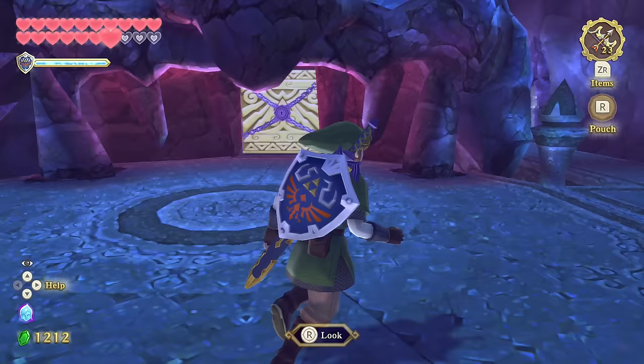There it is — with cursed Bokoblins too. This section is really testing everything you've been through, seeing if you're ready. The Master Sword is doing noticeably less damage than expected — no defense buff apparently, or maybe we just had fewer hearts back in the Ancient Cistern. The game is very forgiving overall, but this is what you want from a final dungeon: a proper test of everything you've learned.